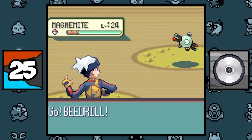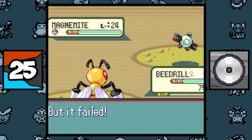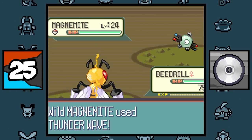Due to a bug in Ruby and Sapphire, the move Protect had a 1/65,536 chance of failing on the first turn, which would be just mad unlucky — like, shiny odds unlucky.